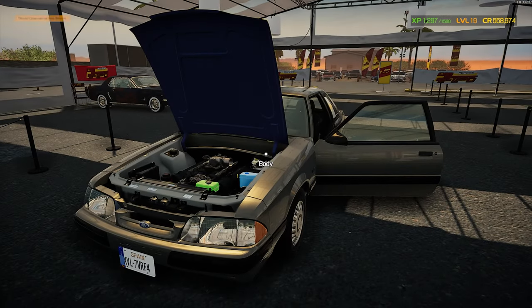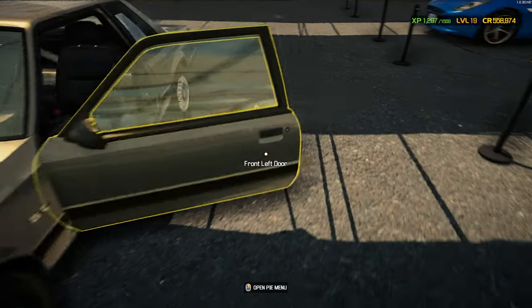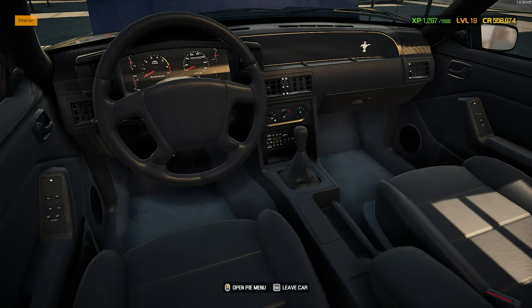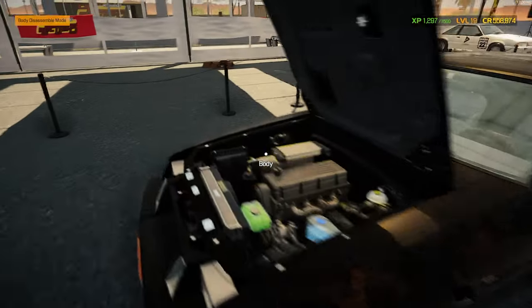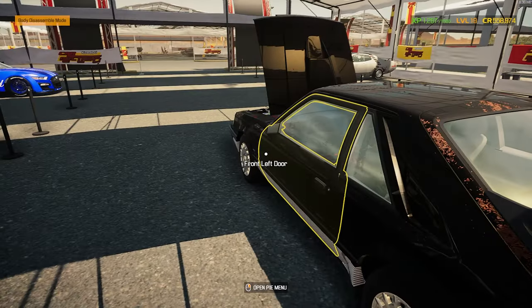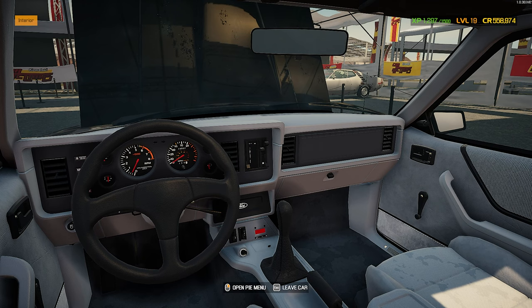While we're still at the auction, let's check out another version of the mod — very well done. The interiors are just spot on, so good. He even modeled in an SVO, which was the factory four-cylinder turbocharged version of the Fox Body. Very cool — I love the SVOs. And once again, the interior is fantastic.